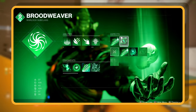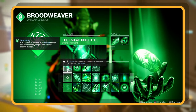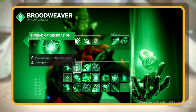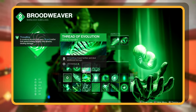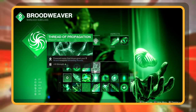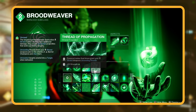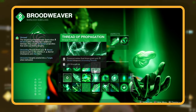Last but not least are Fragments. Thread of Rebirth is essential — finishing enemies with Strand Weapons may get you a Threadling. We also have Thread of Generation: dealing damage refills your grenade energy, which is crucial because more grenades equals more Threadlings. Then there's Thread of Evolution, making your Threadlings do more damage and travel further. Rounding off, Thread of Propagation: powered melee final blows grant your Strand Weapons Unraveling Rounds, which increase Strand weapon damage and help create more Tangles to suspend targets.